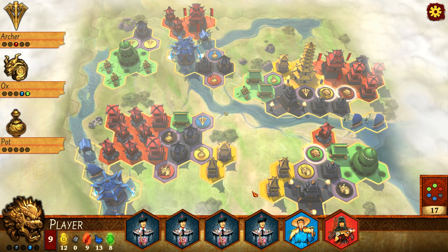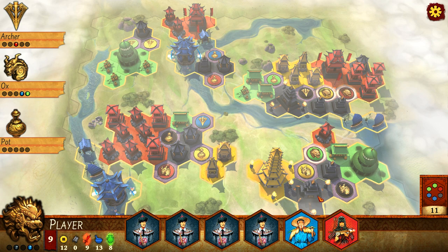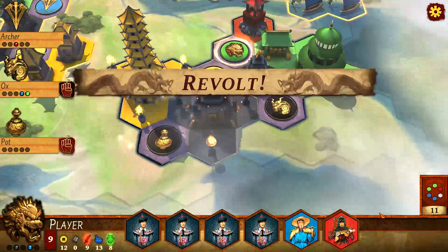I lost my yellow pagoda, and that was totally something I could have taken back. Hold your yellow! If you've got an extra yellow tile and you've got the yellow pagoda, hold back that tile so you can steal back that pagoda later. That was my mistake.